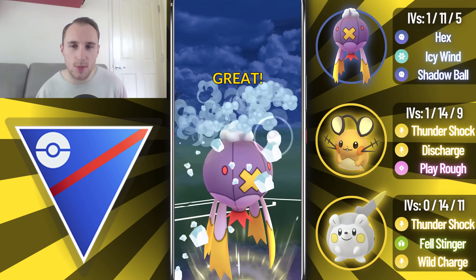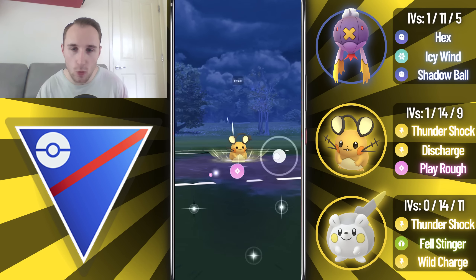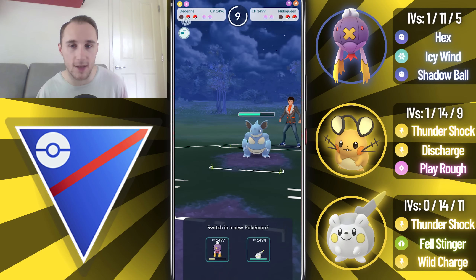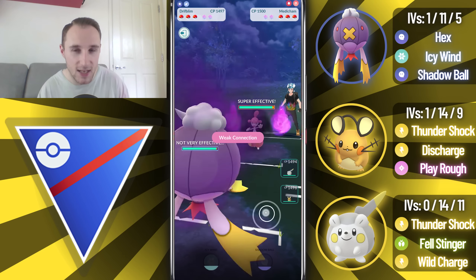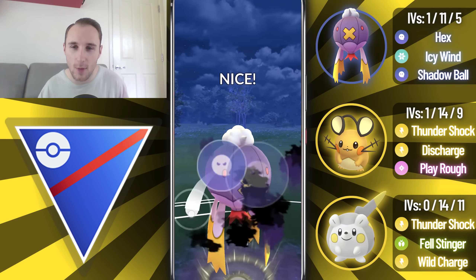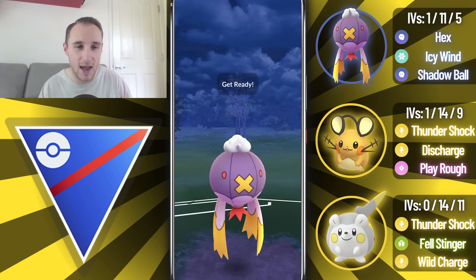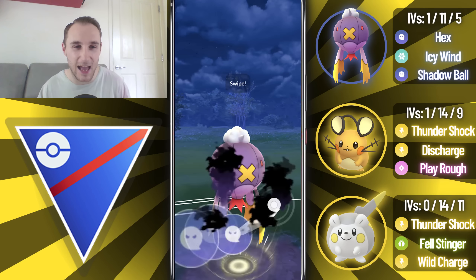Because their sub-typings are very different, they're going to have different weaknesses aside from that ground weakness. Togedemaru is weak to fighting types, so we can't have something in the lead that doesn't do well against fighting types. Likewise, Dedenne is weak to the poison typing, so we need something in the lead that can cover that. We are going to be running Drifblim, which does resist the poison and fighting typing, so I think it's the best Pokemon I could use in the lead. Unfortunately, it still loses to Pokemon like Trevenant and Stunfisk, but it can put up a fight.